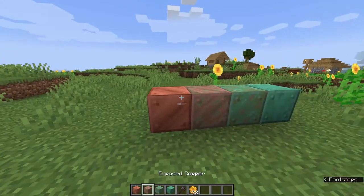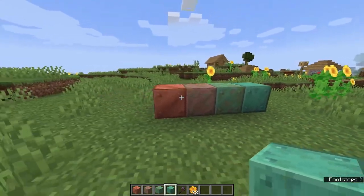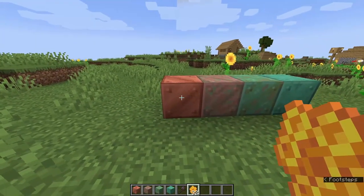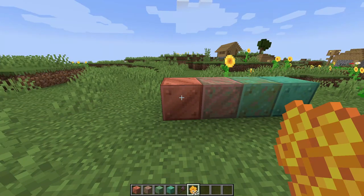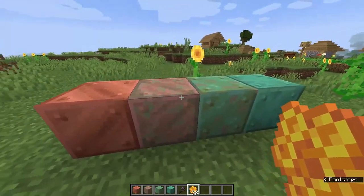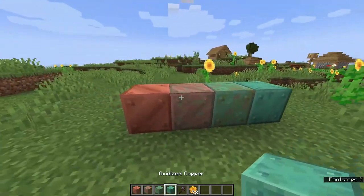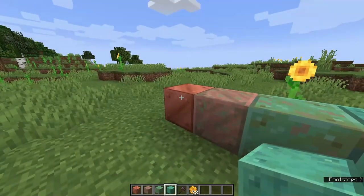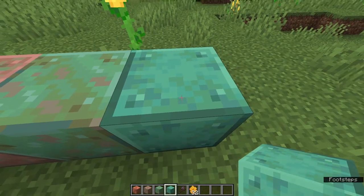These are block of copper, exposed copper, weathered copper, and oxidized copper. If you like the look of a particular copper stage, you might want to keep that look forever. But over time - roughly 50 Minecraft days - it can start changing into a more oxidized look.